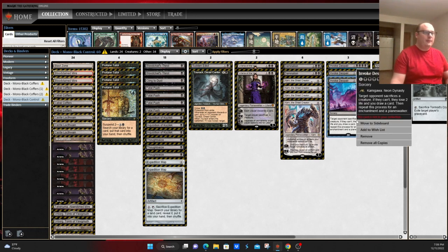Another card that is becoming more in vogue is Invoke Despair, a very powerful five-mana sorcery with quad black. Target opponent sacrifices a creature — if they can't, you draw a card — then an enchantment or planeswalker. This is a card advantage spell one way or another: you either force your opponent to sacrifice permanents and lose life, or you're drawing cards, both of which are quite nice for this deck.